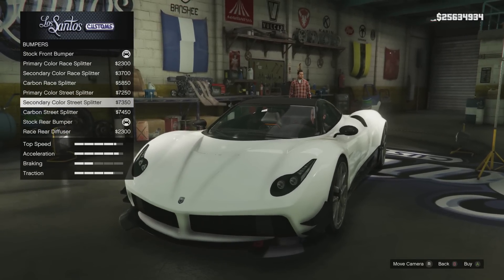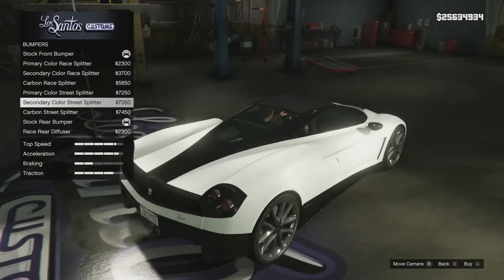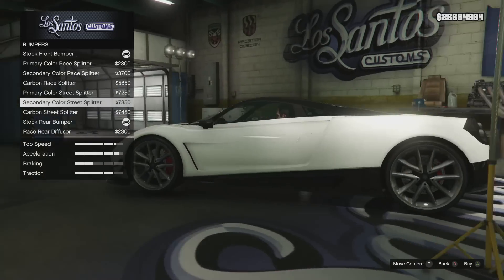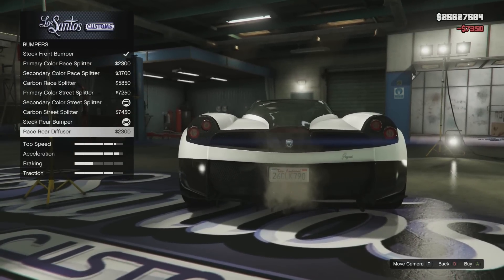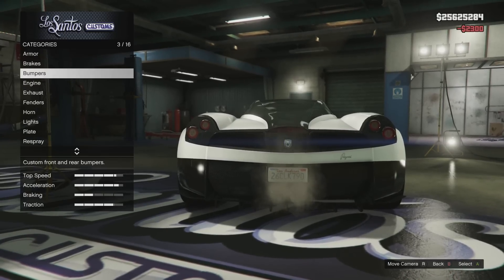I'm going to get the street splitter with a secondary color, because later when I color the car it has lots of cool secondary color accents — up around the cabin on top and along the back bumper, as well as along the sides. I think that looks really cool. Next we go to the back bumper: it's either stock or race rear diffuser, and the rear diffuser obviously looks better on pretty much every car, so I'll definitely get that.